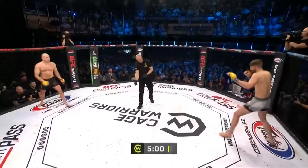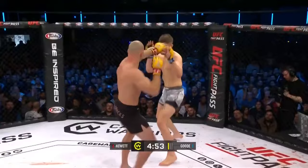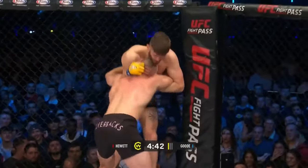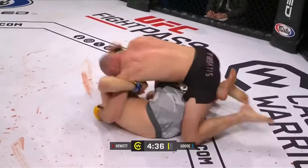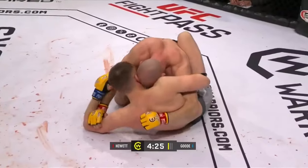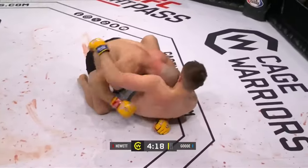Referee Rich Mitchell about to get this one underway. Three five-minute rounds in the Cage Warriors middleweight division. Mitchell Good in the grey, Angus Hewitt in the black. Good is going to have to possibly weather a storm of massive strikes. Huge shots from Angus Hewitt really opening up on Mitchell early, showing the power and ferocity of his striking.